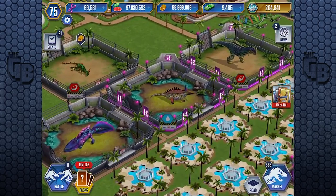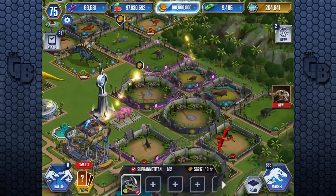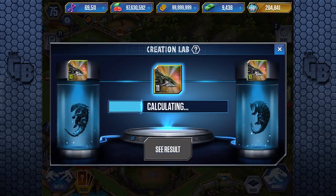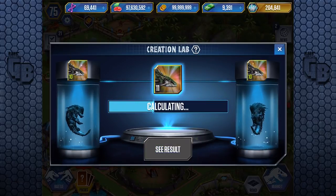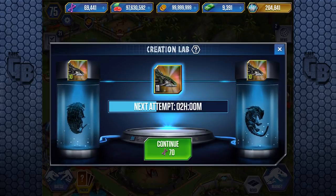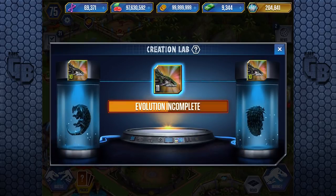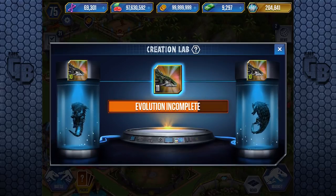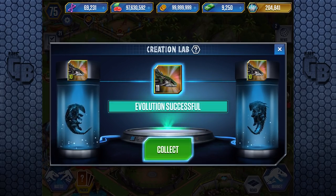It looks so good - I even like it in this view, look how the spikes pierce itself though. We're gonna evolve another one - first time, it's okay. As long as it doesn't happen too often. It's not like I had to glitch the thing to get loads of bucks - that wasn't glitching, it was the Indominus Rex. Come on - finally done, thank god.